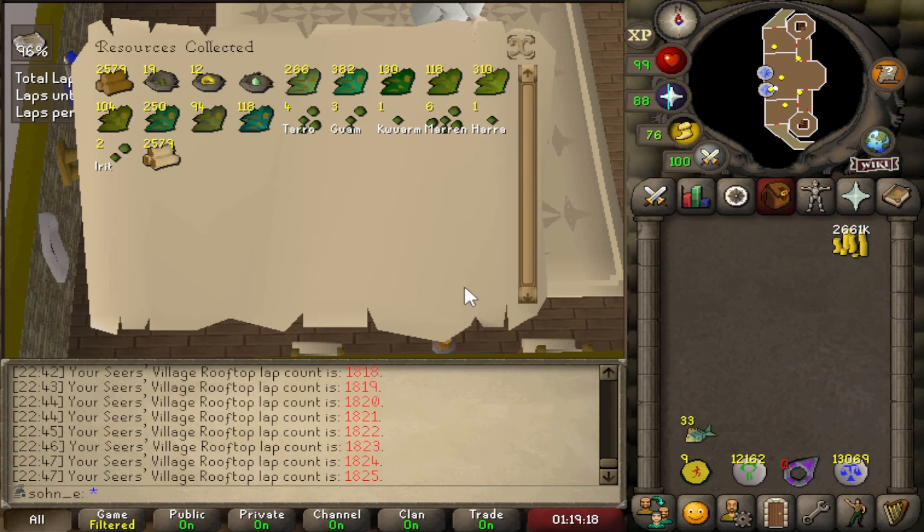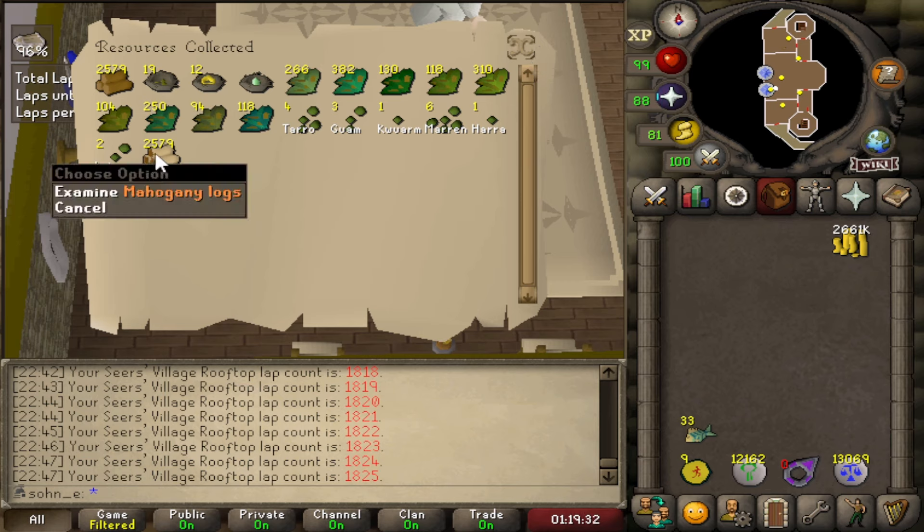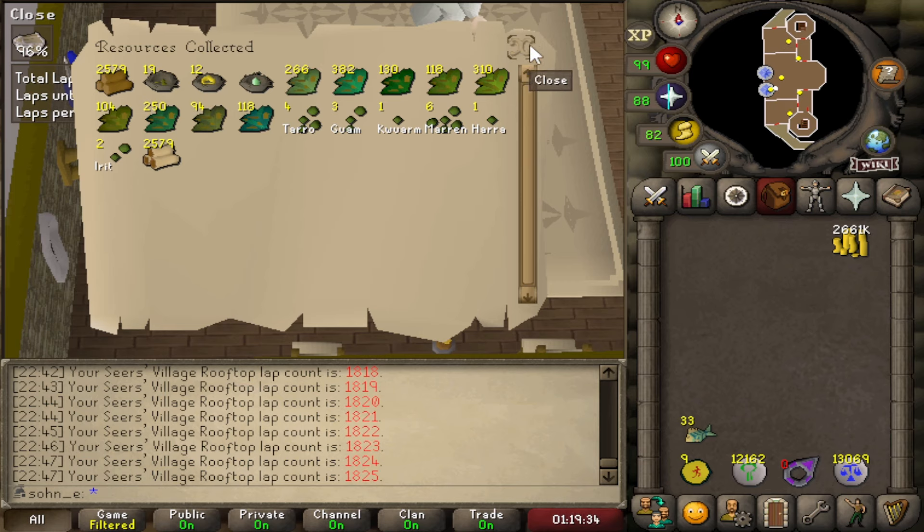We'll collect our resources now, and we get a bunch of maple logs, a very little amount of bird's nests, and 118 red nars. Nothing else too noticeable, sadly. But a lot of mahogany logs to make some planks later in life, and fletching XP.